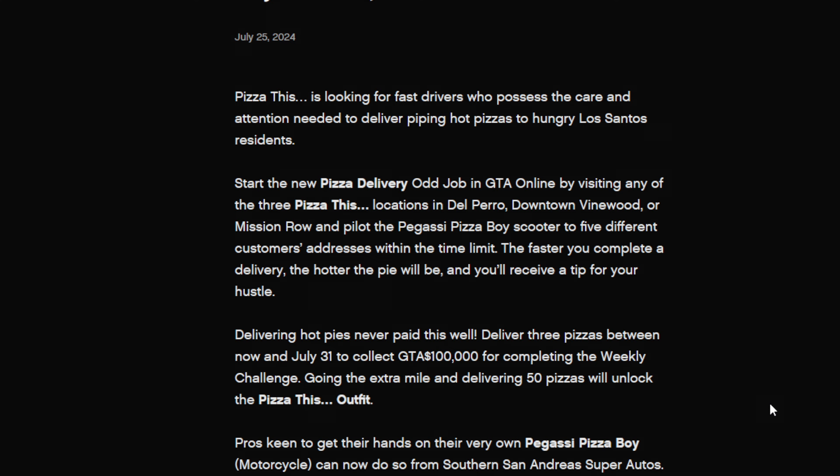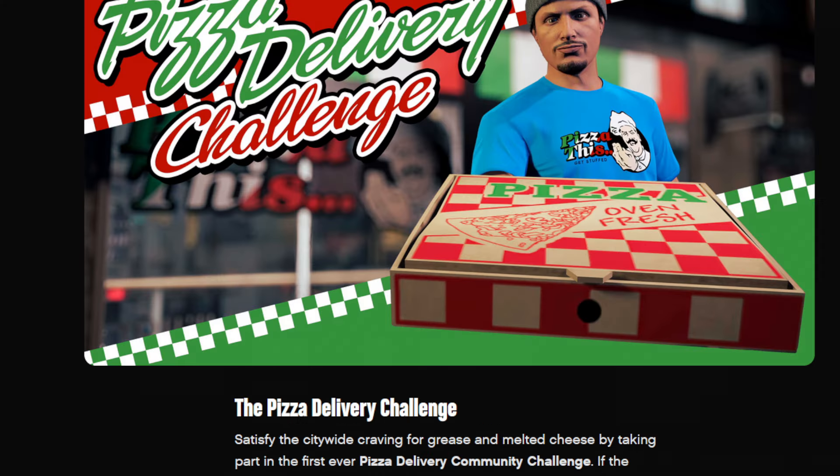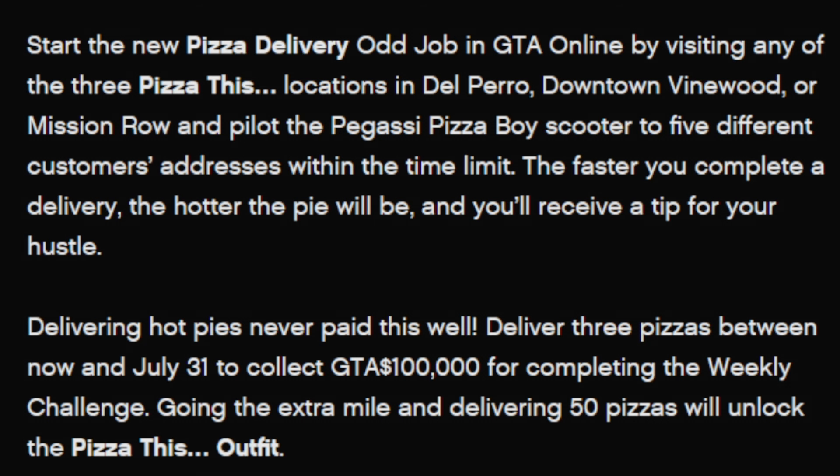Deliver three pizzas between now and July 31st to collect $100,000, and deliver 50 pizzas to unlock the Pizza This outfit. There's also a community challenge: once we as a community deliver 10 million pizzas, we'll get the Pizza This t-shirt. There are three different Pizza This locations: Del Perro, Downtown Vinewood, and Mission Row.